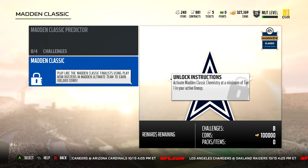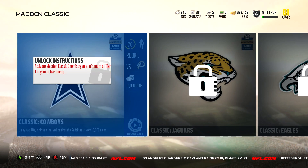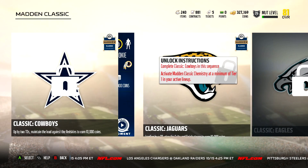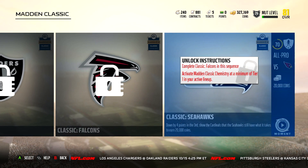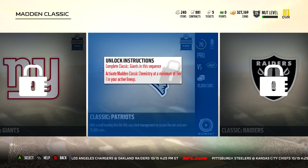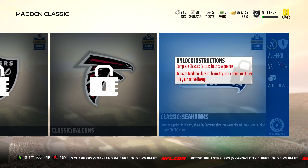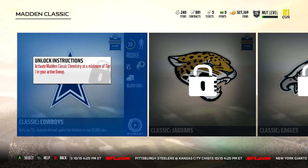The next set of challenges is called the Madden Classic. It says activate Madden Classic chemistry at a minimum of Tier 1 in your active lineup. There are eight challenges for a total of 100,000 coins — set at Rookie level to start, then Pro level, and the last two challenges are at All-Pro. It looks like 10,000 coins each for the first seven and then 20,000 coins for your last. A hundred thousand coins — you're thinking, well that's a lot of coins, I'm definitely down to do that.